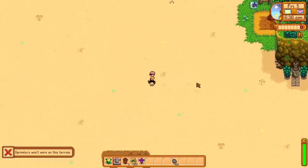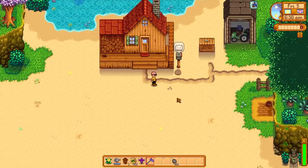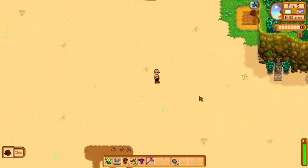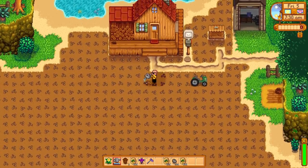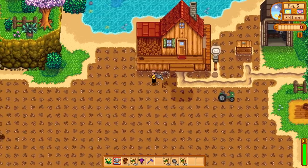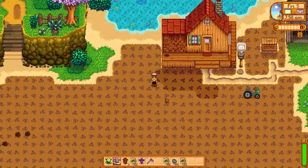Meaning essentially we have a ton of space. The beach farm actually has more space than the standard farm to place crops, but it's kind of null and void because you'd have to manually water it. And when you have a field this big because you want to use all the space on the farm, it's not really an option to manually water everything.